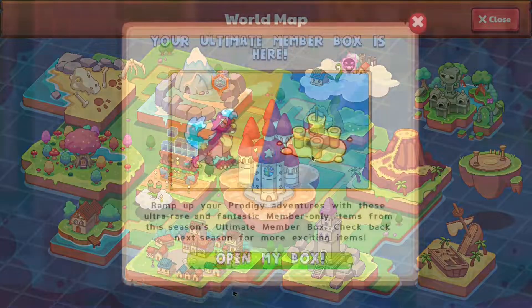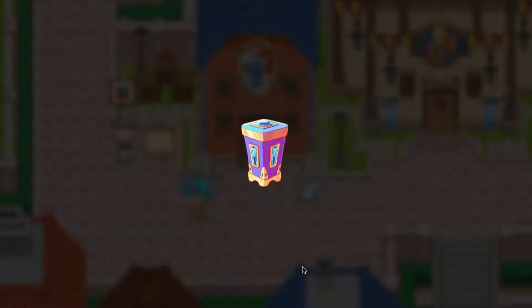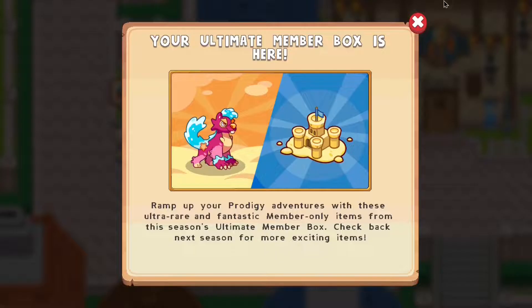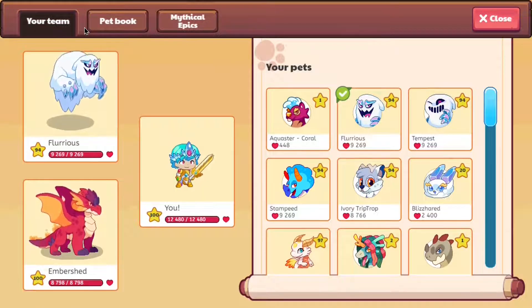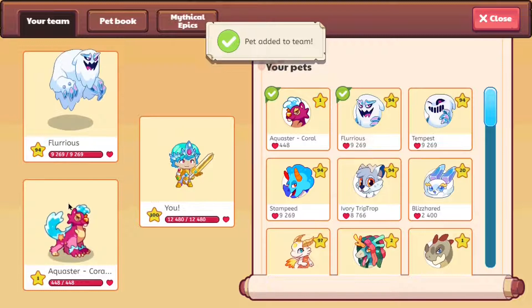Wait, there's an exclamation mark on my map. It says our December Membership Box is here — it's only for members, and it seems like we've gotten ourselves some sort of pets and a sandcastle. Let's open this up and see what we get. Ramp up your Prodigy adventures with these ultra-rare and fantastic member-only items from this season's Ultimate Membership Box. Check back next season for more exciting items. By seasons, they're referring to once every month. We get ourselves the Aquastro Coral, which is a new pet, and some sandcastles. Out of my entire pet book, this pet is actually unavailable — they forgot to add it to the pet book.